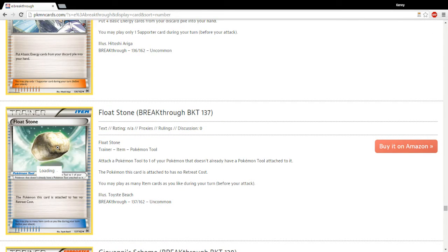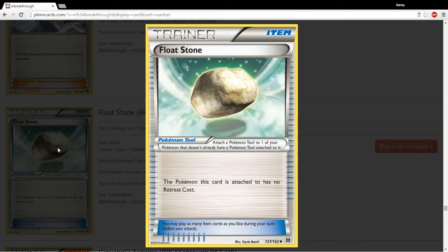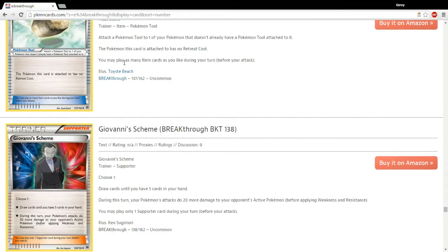Floatstone — we just talked about this card. Amazing card, a reprint from the Plasma Block sets. Free Retreat is amazing — having Free Retreat on a Zoroark or on a Keldeo in Expanded is amazing. Definitely going to be one of the most played cards from this set.